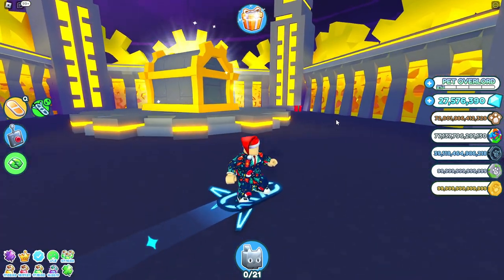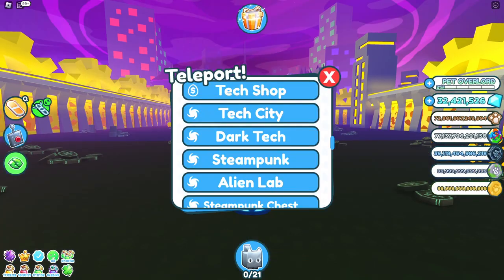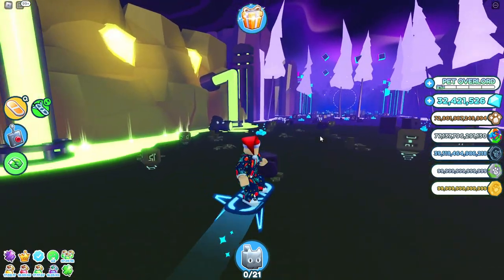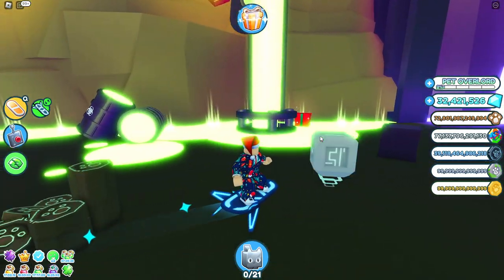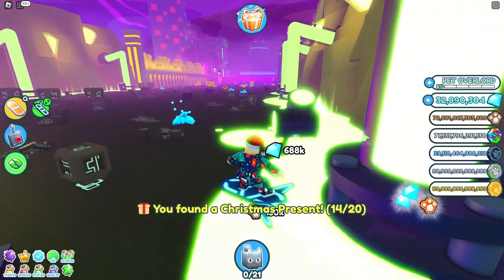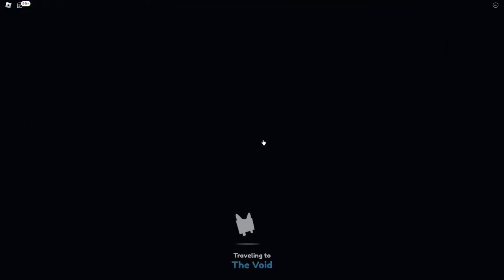Next present is at the steampunk area - just claim it right there. Another one is in the alien lab on the green goo on the left side, hidden behind this one. After claiming that one we're at 14 out of 20.